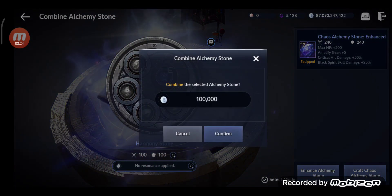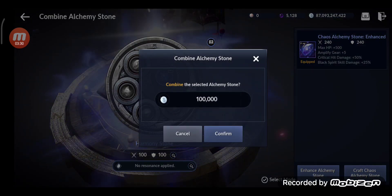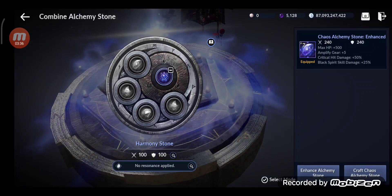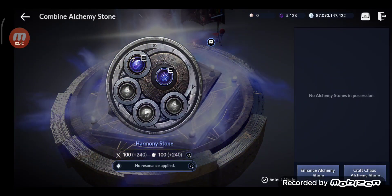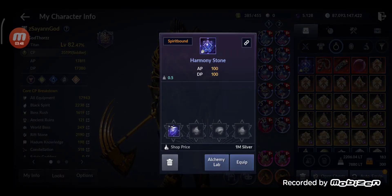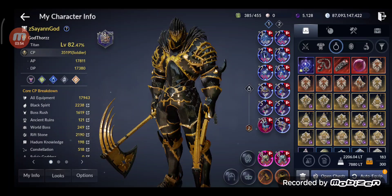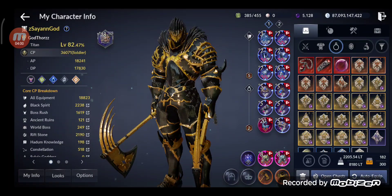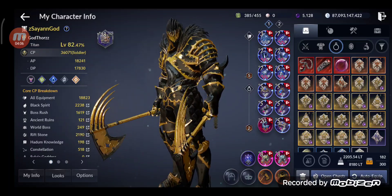You can combine the Harmony Stone with the Chaos Alchemy Stone. Now this piece has both the Harmony Stone and Chaos Alchemy Stone included, which should give more CP. You can also enhance them further and add more. Nice — 880 CP gained! I'm now up to 36,071 CP. Not bad at all.